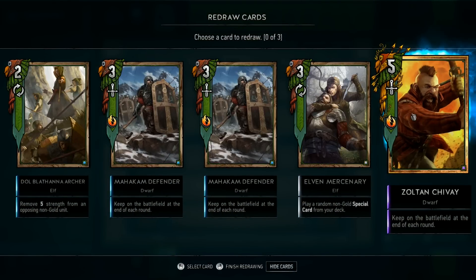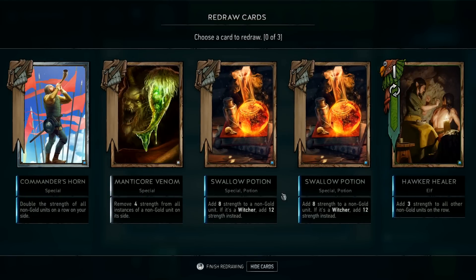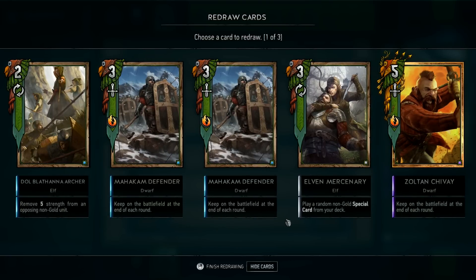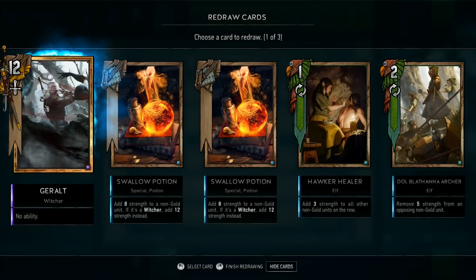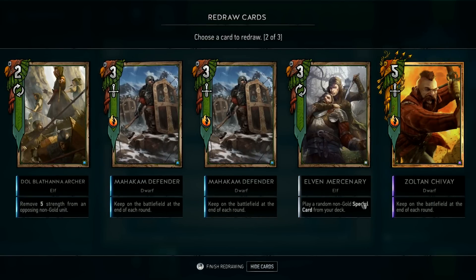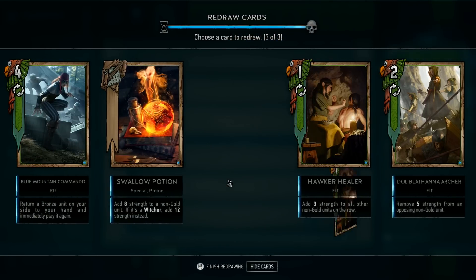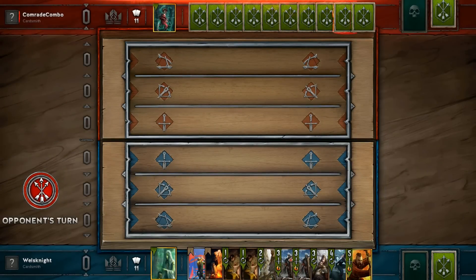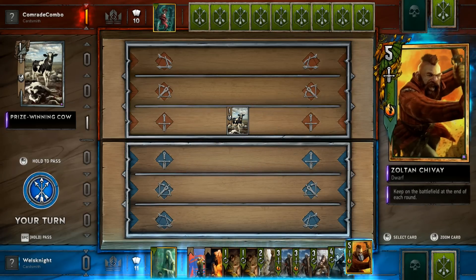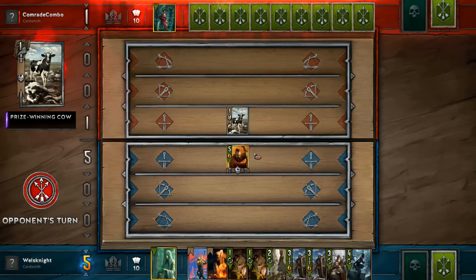I lost the weather match as I kind of expected to. So we've got our Defenders — those guys are good. We do have a Hawker Healer. We don't need this many special cards. We'll get rid of Geralt. There's one of the Commandos up on the battlefield. We'll get rid of a Swallow Potion. Another Hawker Healer! So we start with two Defenders and Zoltan — that's a lot of staying power between rounds. And I feel like that's a good opening move.